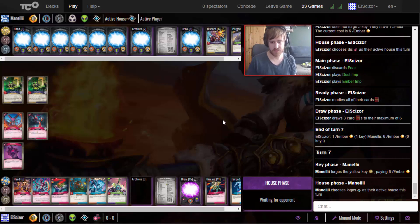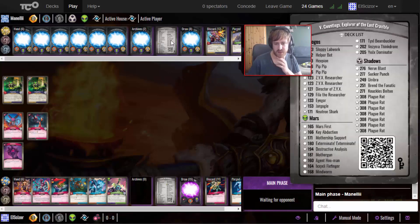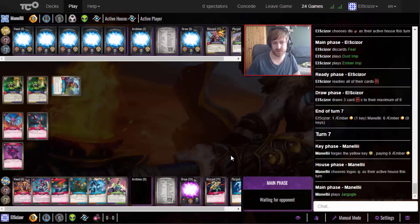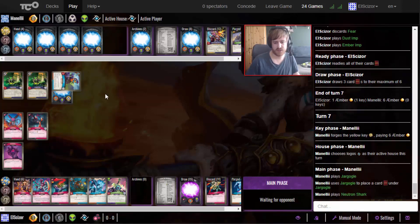I see Logos though - interesting. He can only pitch two cards. He does have the Neutron Shark which could get rid of the amber so he can play more cards. First card is Jargoggle, second one is Neutron Shark to kill - yeah that is it. So he might be able to play a card right away with the Jargoggle.